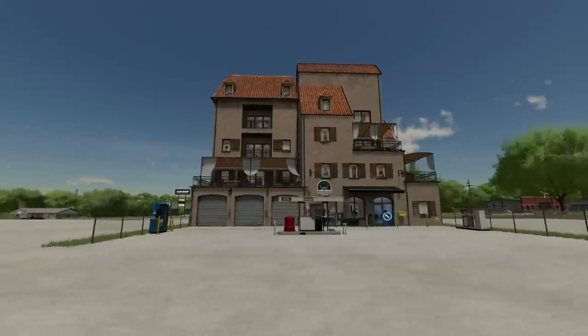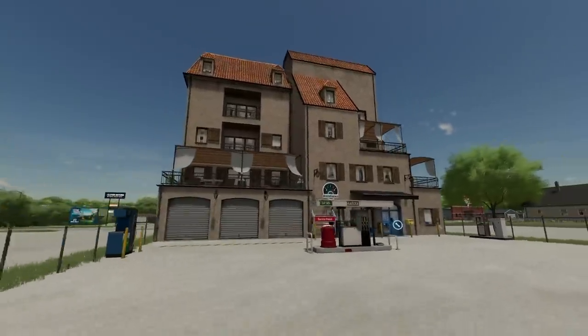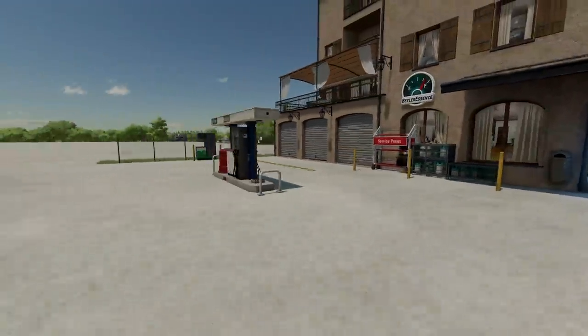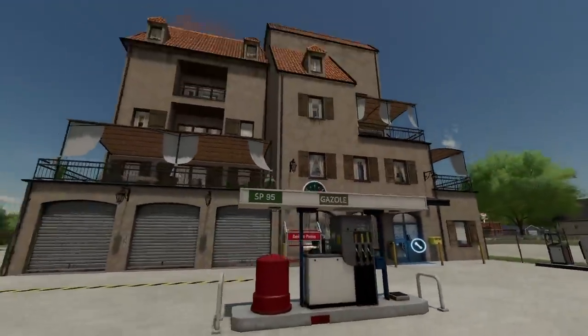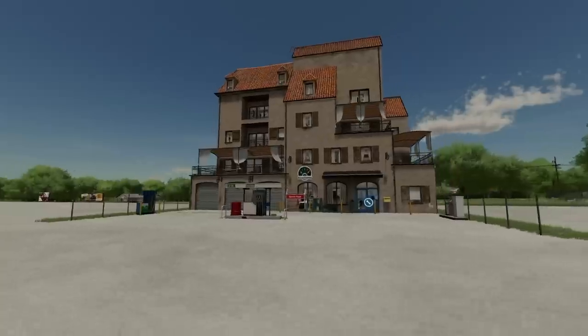Moving into placeables — six packs total. First is the French City Gas Station, which is massive. It's listed under tools rather than containers. It includes a workshop and fuel, and would fit really well on a map like Haut-Beyleron.